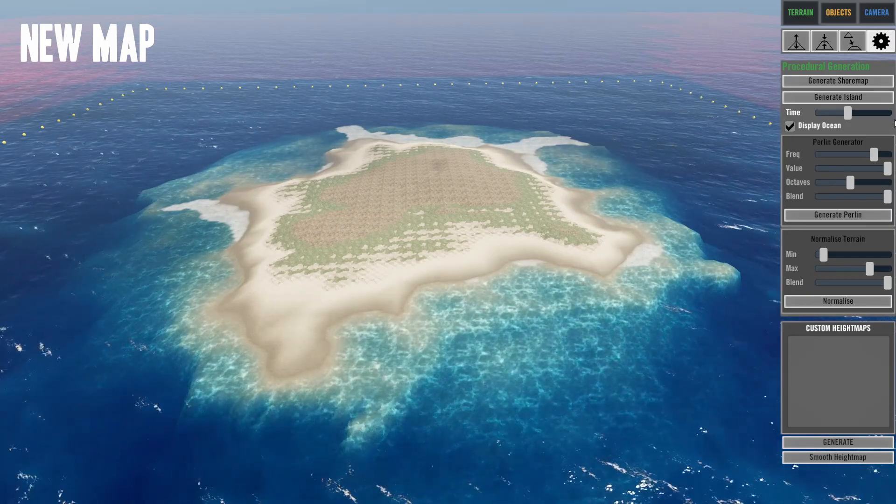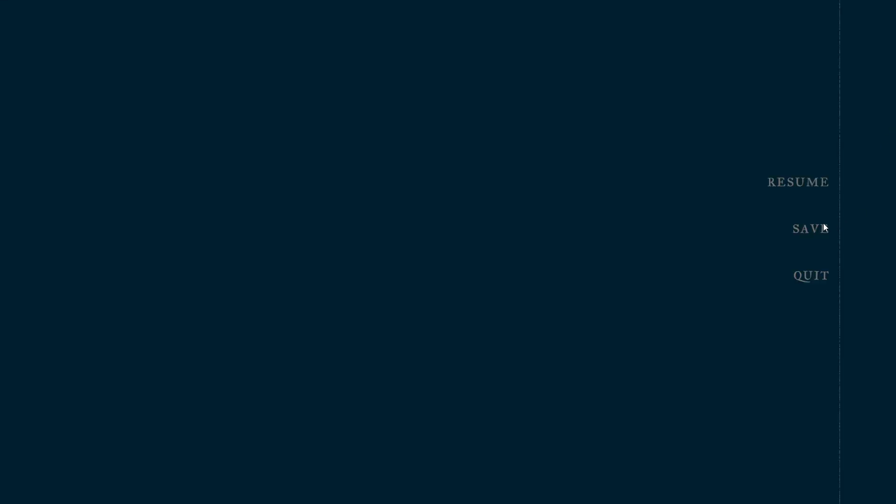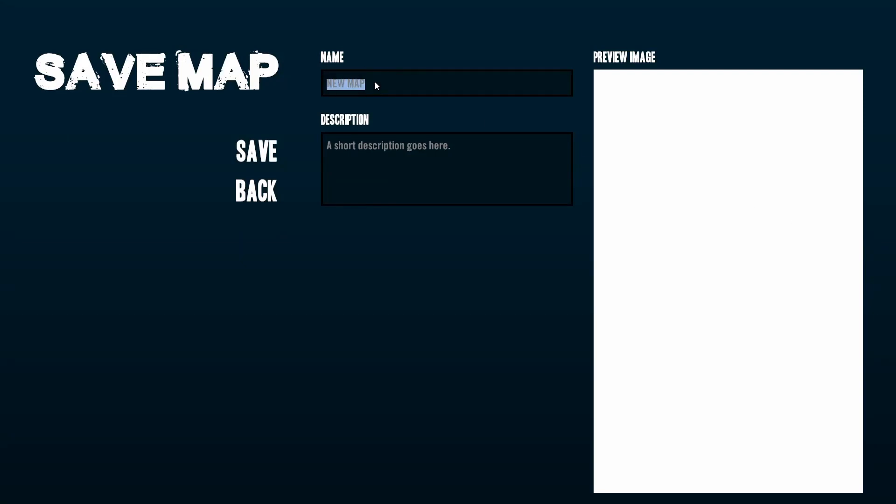Now we've generated our island. We can go through, save it, and name it — I'll call mine 'StevenTube's Third.' You can call yours whatever you want. For enemies I'm selecting no snakes, no giant crab or giant boar, but all sorts of sharks. Then hit Save.